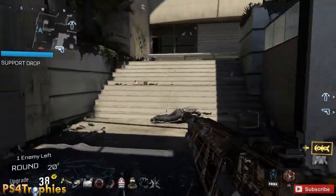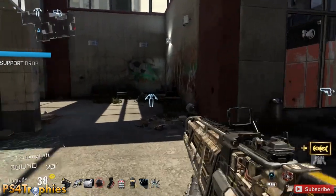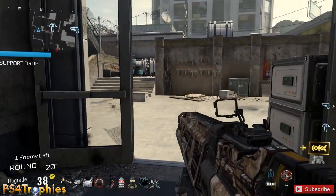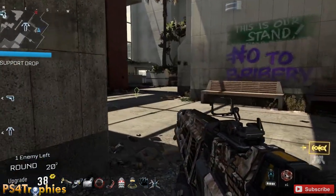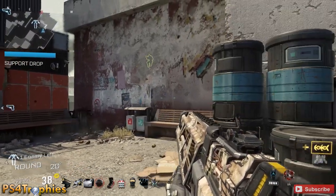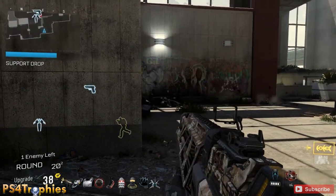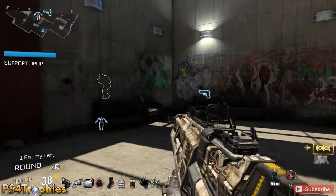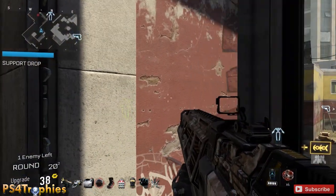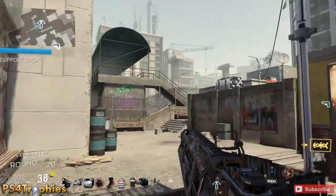Occasionally you're going to get some optional objectives popping up on the screen — you want to complete those. They reward you with two upgrade points that you can use to upgrade your skills and your killstreak. So you want to upgrade those whenever you can. I'm just letting this last guy run around trying to find me.